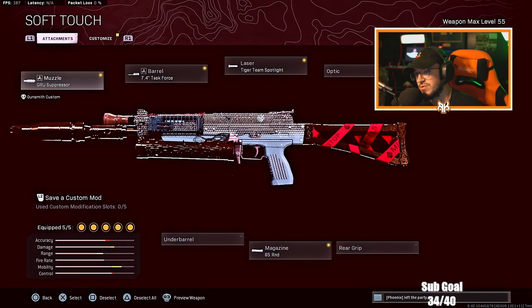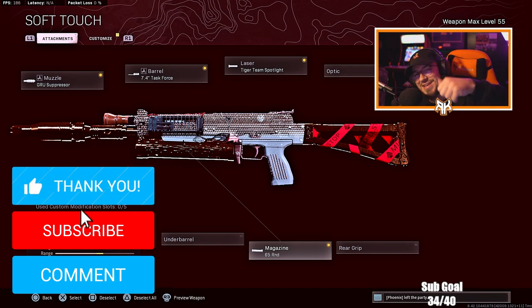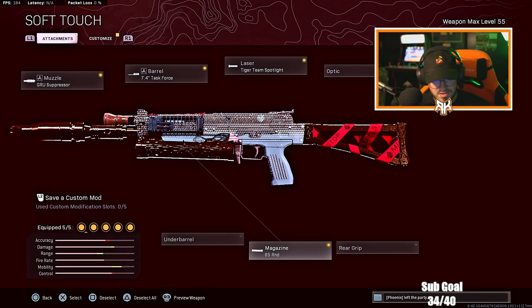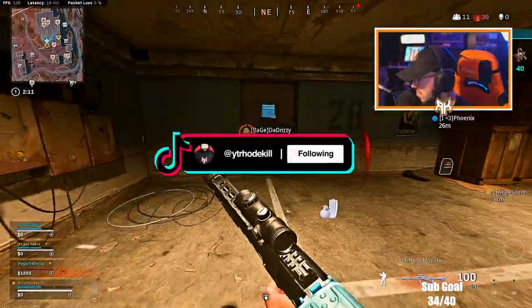Anyway, let's hop into the class setup. For the Bullfrog: GRU suppressor for the muzzle, Task Force barrel, Tiger Team spotlight, KGB skeletal stock, and the 65-round mag. You could play with the 85-round mag if you never want to reload, but I like better mobility and that's why I go with that. Hopefully you guys enjoy this class setup — smash the like. We end up dropping 20 kills but anyway, hit the like, hit the subscribe button down below.